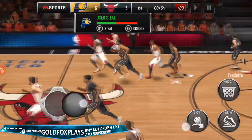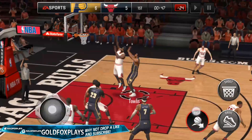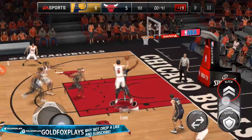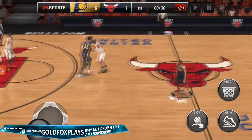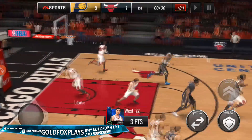We get the steal. Let's pass it to Fredette on this offensive possession. He's taking the ball up, 51 seconds left — we're going to pull up from three, and he misses. A lot of times he does not miss though. My best quarter I've had was 23 points with Fredette — he was seven for seven on three-point shots and converted a deep two, scoring 23 points in one head-to-head game. Let's go to the corner — he's not that open, but he still nails it.